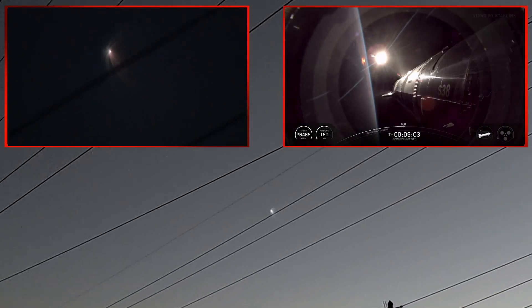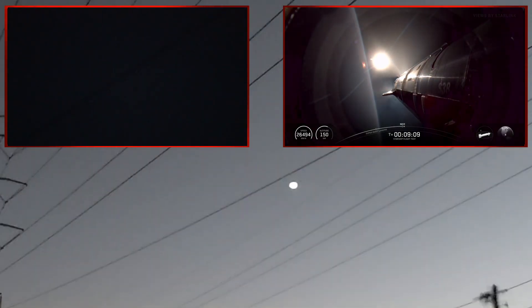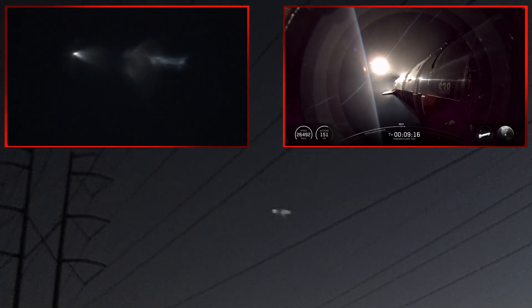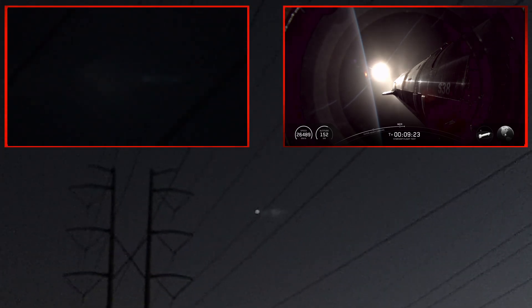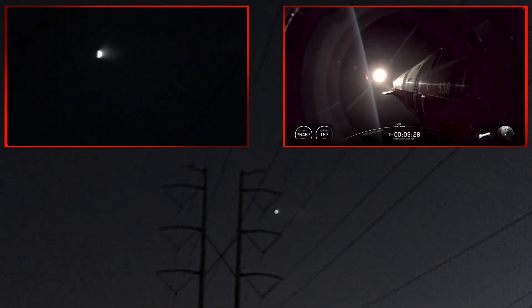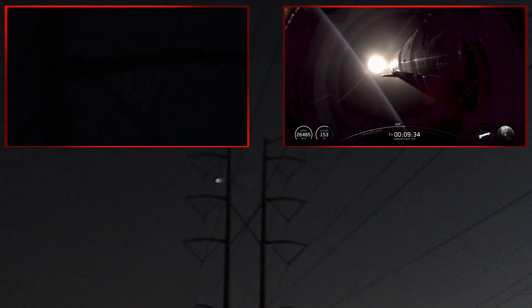Ship engine cut off. All ship Raptors have shut down. Nominal orbital insertion. You just heard nominal orbital insertion — we are on the path that we wanted to be on. We've got a ship back in space with a whole lot planned for it. Great seeing Super Heavy make its way to the water.